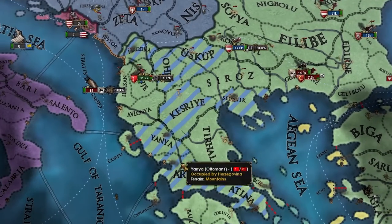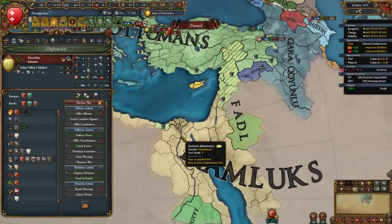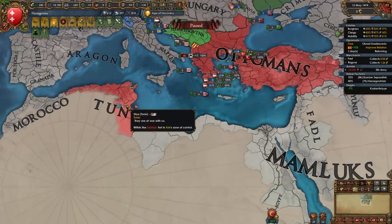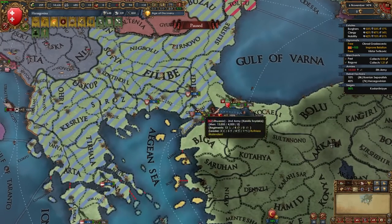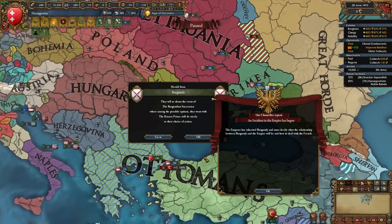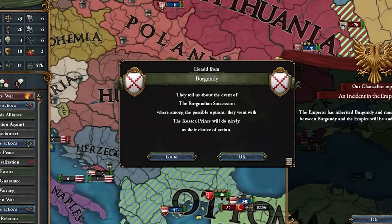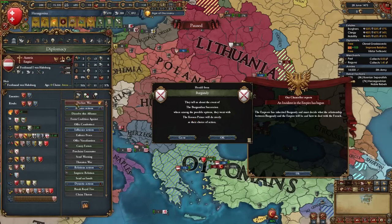We got a couple more wins in the mountains versus Tunis and the Ottomans. Surprisingly the Mamluks have unoccupied Cairo. Right now I'm stacking on Constantinople with Poland and Lithuania — meanwhile the Ottomans have peaced out the Mamluks so their full force will focus on us. I just had a heart attack when the Burgundian Succession happened and it mentioned 'the Kosakas prince' — my dynasty — but Austria just got Burgundy, not me.